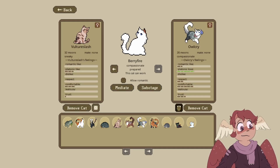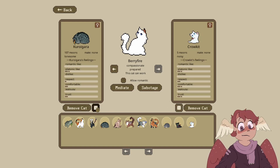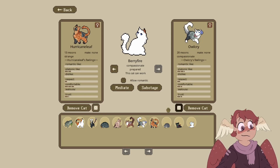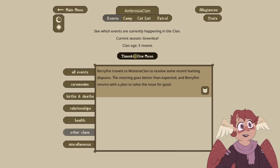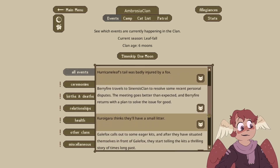Let's go ahead — Owl and Vulture are friends, though Owl likes Vulture a lot more. Let's go ahead and time skip one more moon. Antler Paw's sprain is feeling much better. AmbroClan welcomes Antlerspeckle as a new warrior. Hurricane Leaf's tail was badly injured by a fox — oh no. Berry Fire travels to Sinister Clan, resolves some recent personal dispute, and returns to the clan.